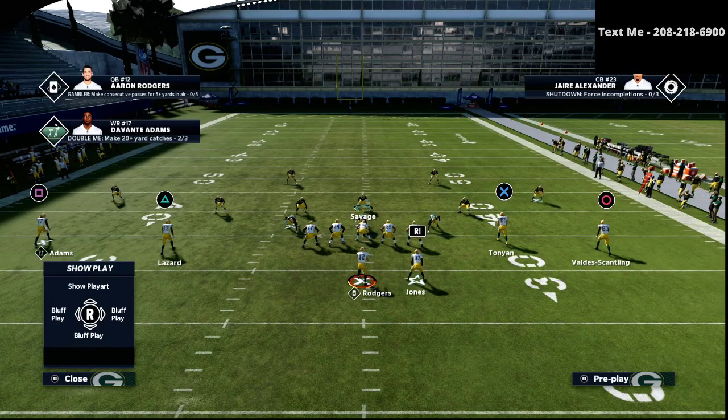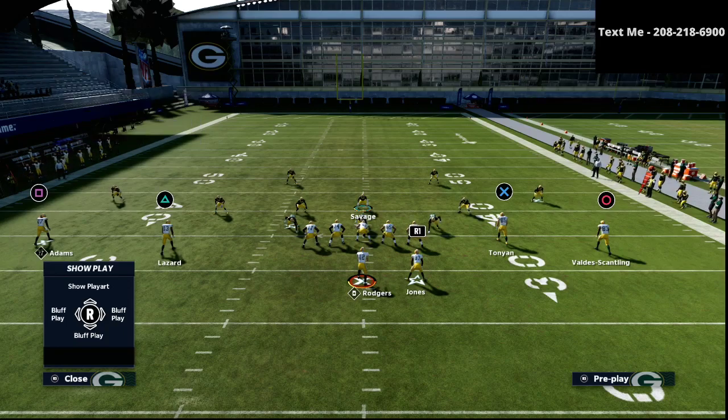If you want my nickel 3-3-5 wide defense complete edition, it breaks down all the coverage schemes and blitzes and walks you step by step through how to stop the most powerful formations in Madden 21. You can get that in the description for just $15 — click the link, simple checkout, and you'll get an email with the ebook. It's a written book as well as a video book with video breakdowns. Thanks for your time, I hope you enjoyed the video — leave a like, and if you have any questions feel free to text me at 208-218-6900.